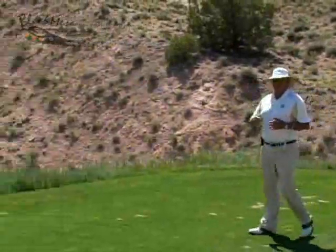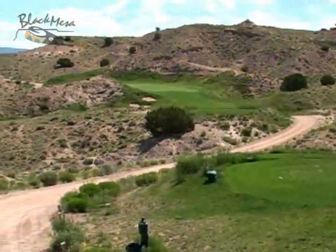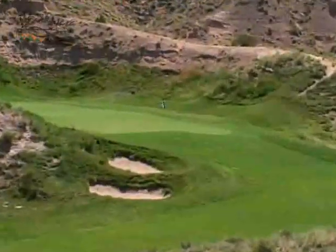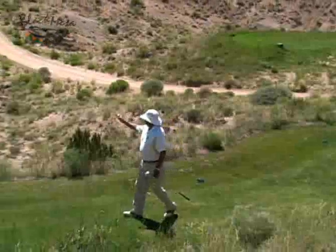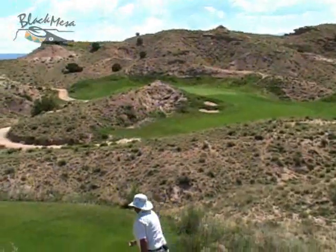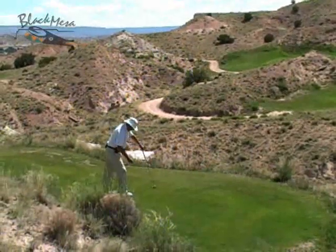As we pan over to the left, you're going to see the farthest left set of tees. The distance between these tees is approximately 95 yards, and we want to show you what this tee box looks like from the left because it's a pretty spectacular shot from over here. As you can see, the further left we go, the more this little point comes into play. From the far right side of the tee box I was hitting a four iron, but from here I'm going to hit an easy nine iron.